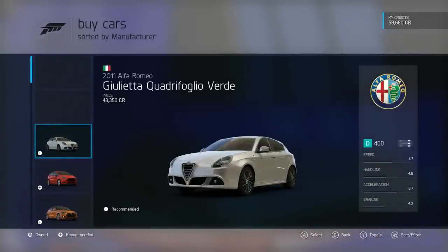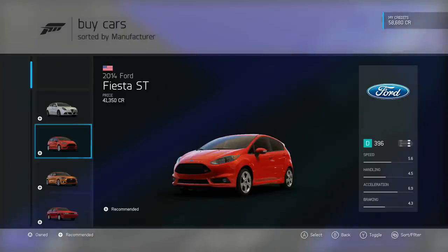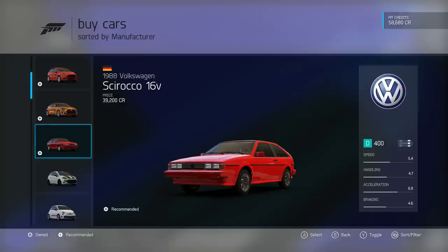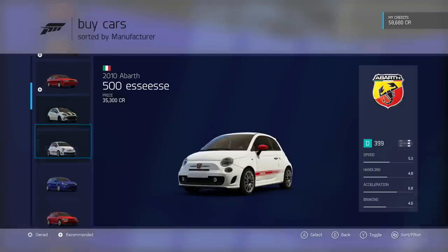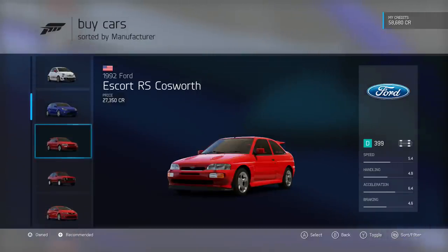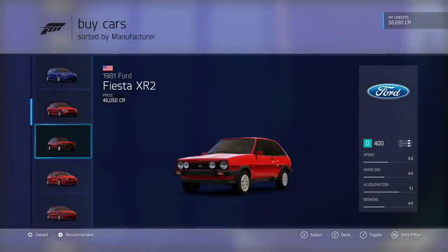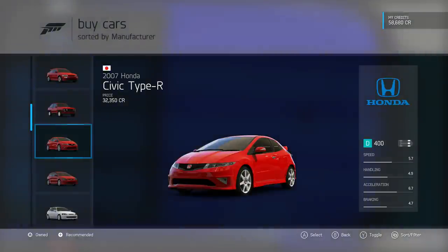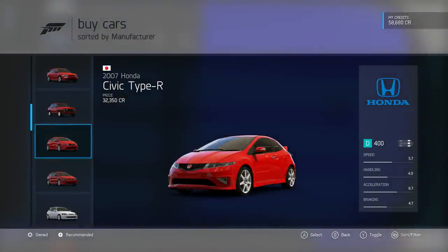Looking through the hot hatches: I never liked the Giulietta's look, but it's a solid hot hatch from Alfa. The Fiesta ST is a solid car. There's a VW Scirocco from '88, the Abarth Punto, the Abarth 500 SS — my father-in-law has one of those. The Focus RS from '03, and I wonder if they have the RS 500. There's the Ford Escort Cosworth — that thing is a legend — the Fiesta XR2, and Civic Type R models including the '07 UK version.